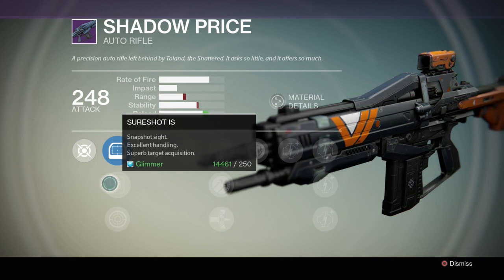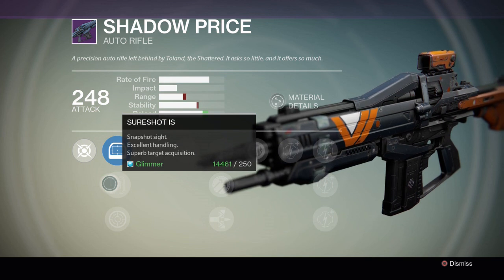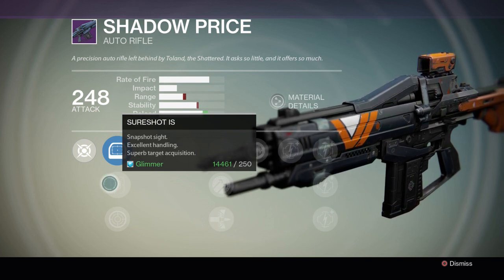The second sight is Snapshot Sight — Sure Shot — which offers excellent handling and superb target acquisition. So if you're on a smaller map and you want faster aiming, this is the one you want to go for.